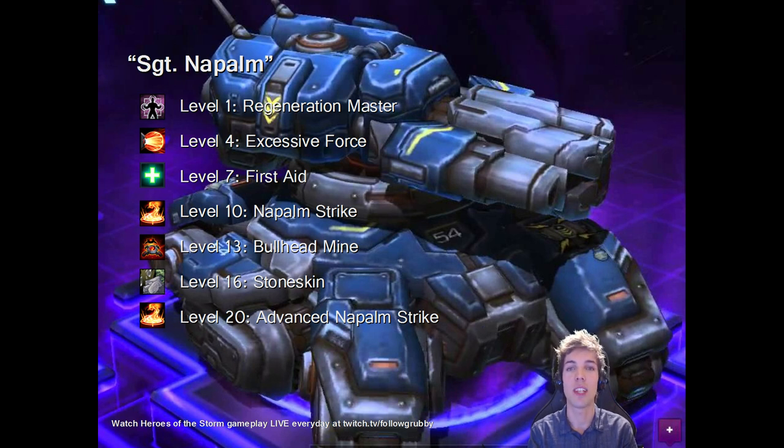We have some different talents here. Level 1: Regeneration Master. We sacrifice the 10% bonus from Advanced Artillery and instead take Regeneration Master. This allows us to pick up globes and get extra health regen. As I said before, Sergeant Hammer is not very mana dependent, so if you keep your health high, you can continue to be an influence on the battlefield. Regen Master helps with that. Level 4 is a really interesting talent — it doubles the knockback distance of your Concussive Blast. Try it once in the shop; the results will be hilarious. They'll be catapulted further than you can even attack them. This is very useful to keep yourself safe.